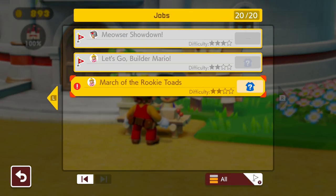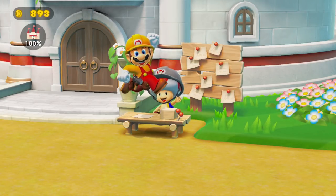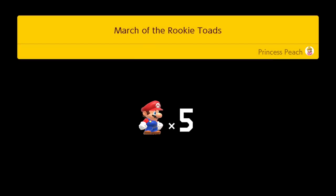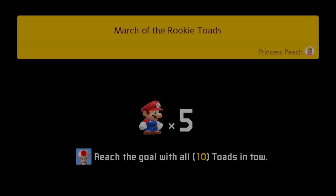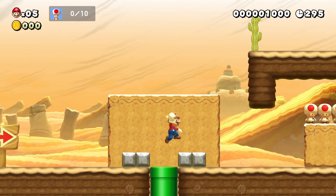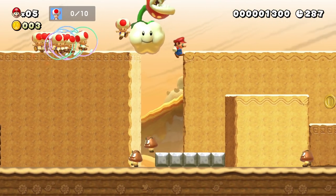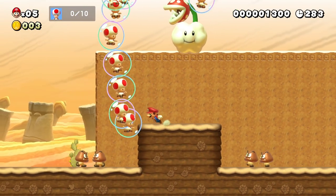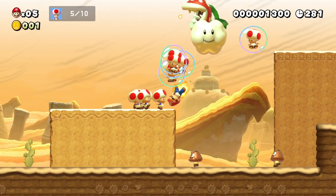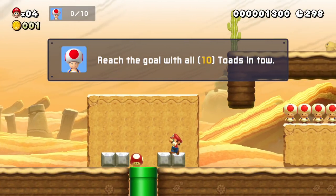Some new jobs just came in: 'March of the Rookie Toads.' The toads scheduled to work today haven't arrived yet — they may have gotten lost. Would you mind bringing all 10 of them back safely? I wonder, can you make a level with toads? Maybe you can. This might be a Super Mario 3D World level — oh there they are. Let's just go guys — oh no, guys, this is not how it's done.